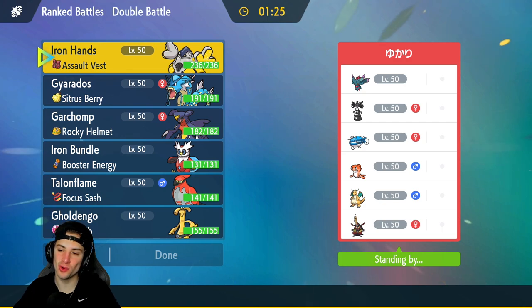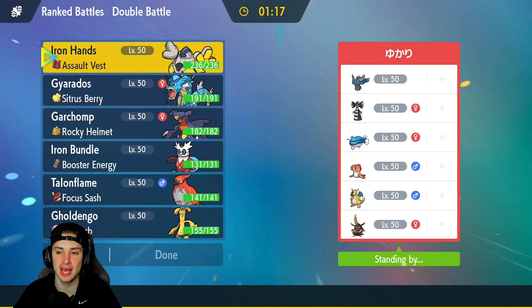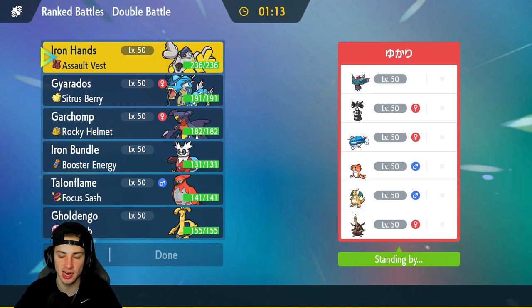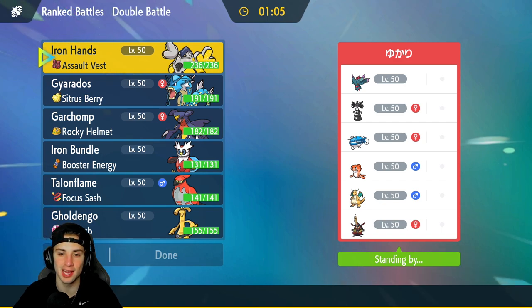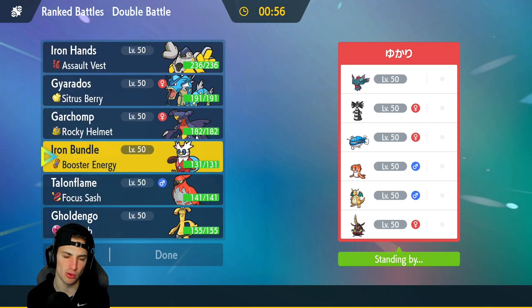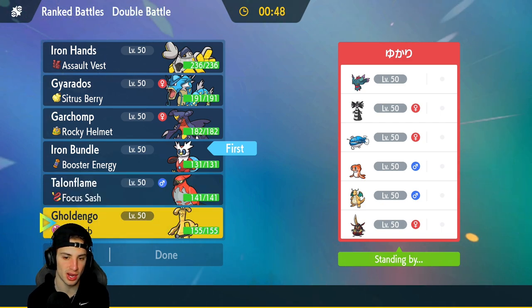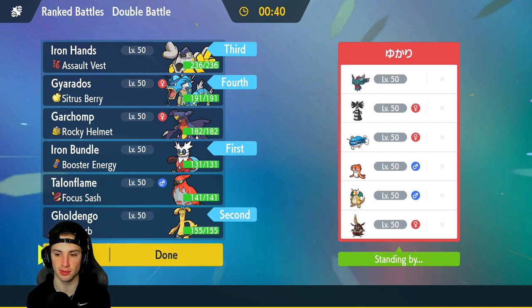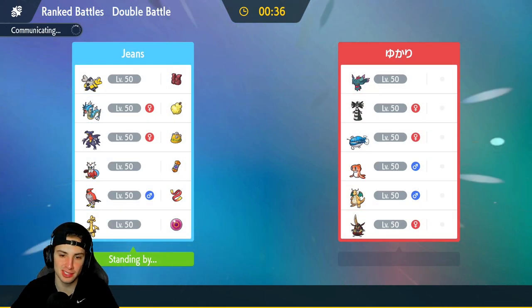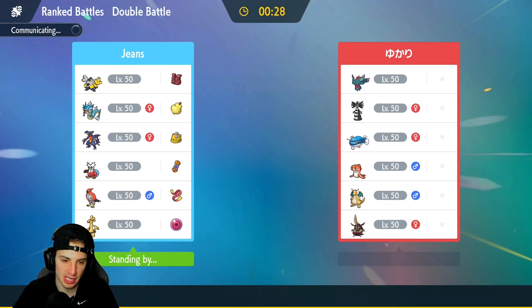Final match for today's video — we're sitting 1 and 1, let's grab a winning record. Going up against Fluttermane and another Dondozo combo: Dondozo, Tatsugiri, Dragonite, Kingambit, and Gothitelle. This one's looking tough. We need Iron Hands and Iron Bundle in case Dondozo comes out. Gholdengo is pretty solid here. Garchomp is not — we have him on the team but really can't bring him. Series 2 is just such a rough ride for Garchomp; there's too many Fluttermanes, too many Pokemon that outspeed it and are super effective against it.